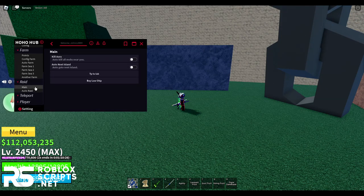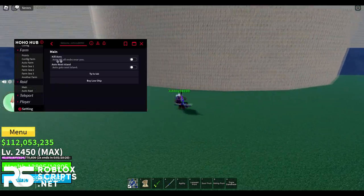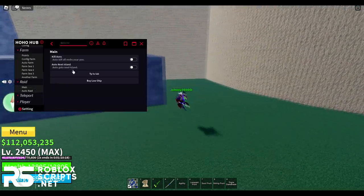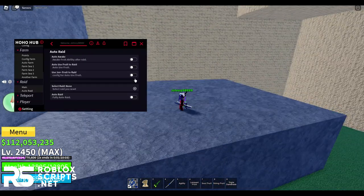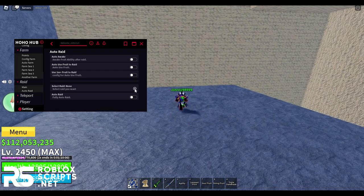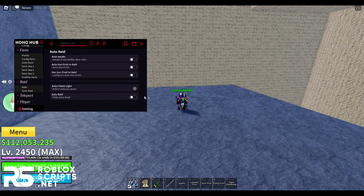Next, you have Raid where you can auto-raid. Settings include kill aura, go to next island, TP to loot, and buy raid chips. For auto-raid, just select the raid you want — I'll do Light — enable it and it will auto-raid for you.